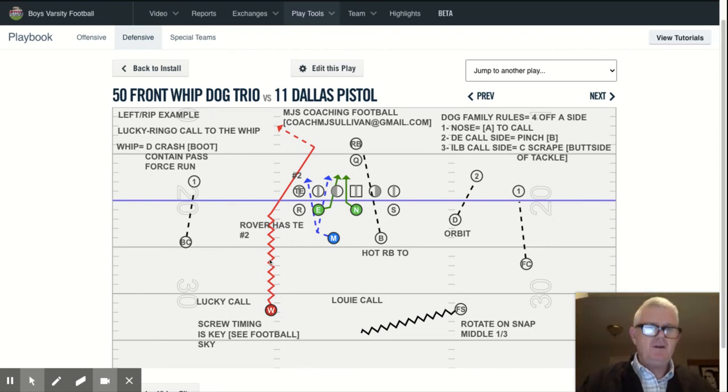Assuming the player gets the timing — hands come up, screws down, sees the football — ba-boom! The landmark, as is the case for all dog blitzes, this is what we call a D crash. That is the reminder to attack the deepest tip in the backfield. So in the case of pistol, he's attacking the hip of the running back. Both run and pass, the whip has contained or outside cage versus pass, force versus run, sky support. The dashed line means if the running back were to flare, automatic peel. If the running back does anything else — goes away, goes up, goes under — he continues on to the quarterback. We have an inside linebacker hot on the running back.